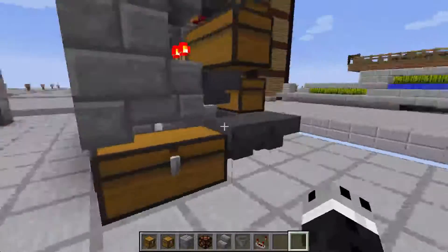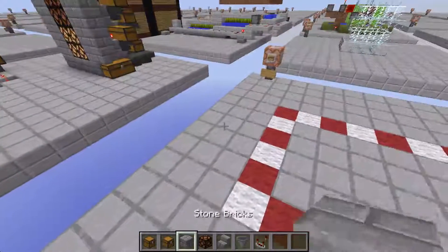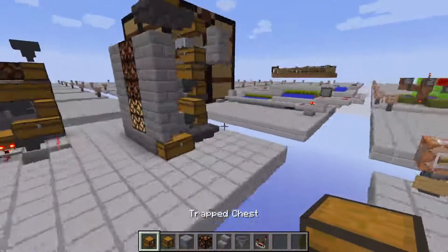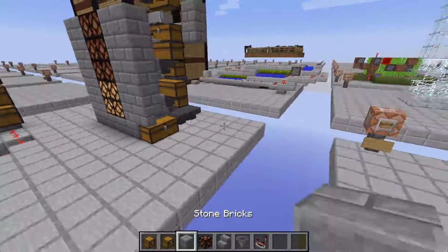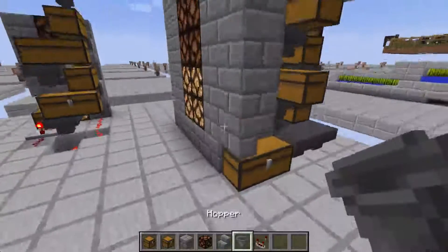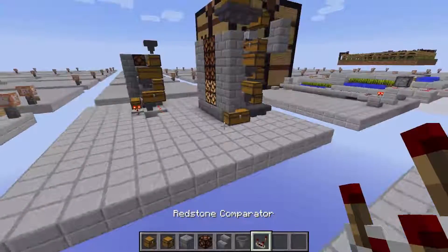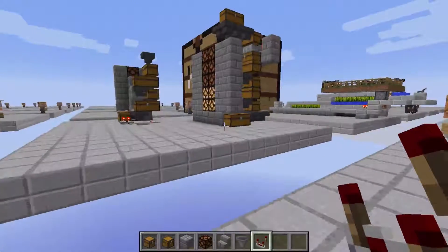The blocks in my inventory are really all you're going to need: a trap chest, a normal chest, a building block of your choice, a redstone lamp, some sort of stone brick stair, a hopper, and a comparator.